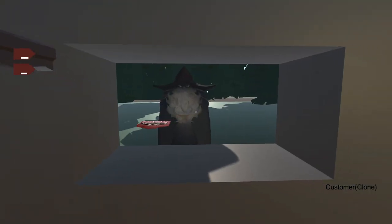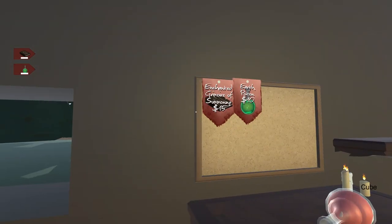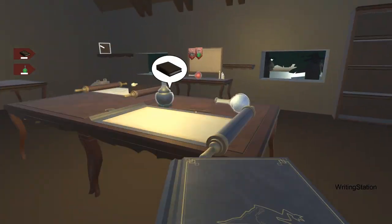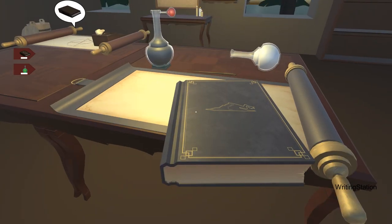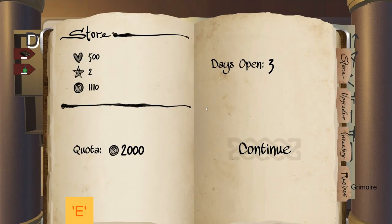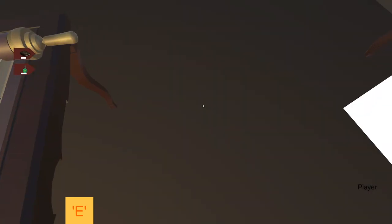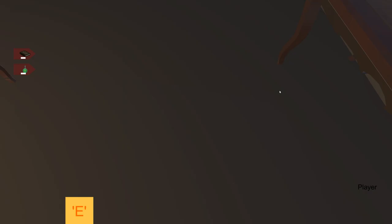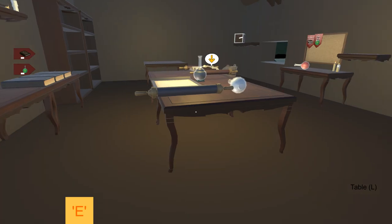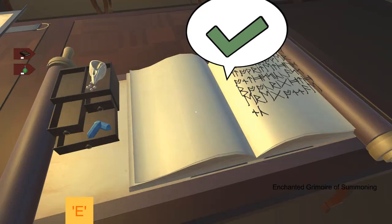Hi, what do you want? A flask of summoning — alright. We take a book, put it over here, write the rune, take the book back, go over here and — it glitched. Oh god, that is so annoying. Come on. There we go, we're back.